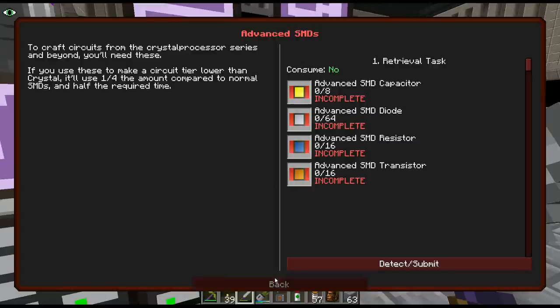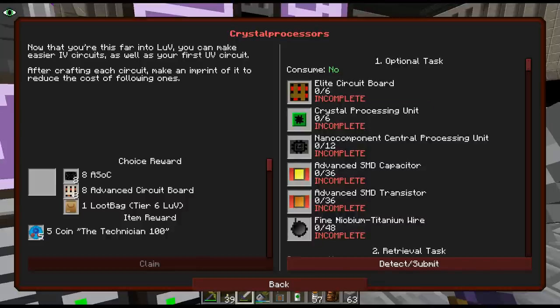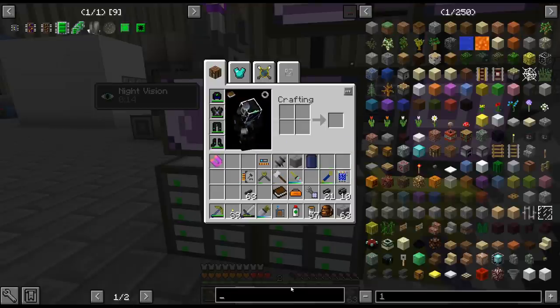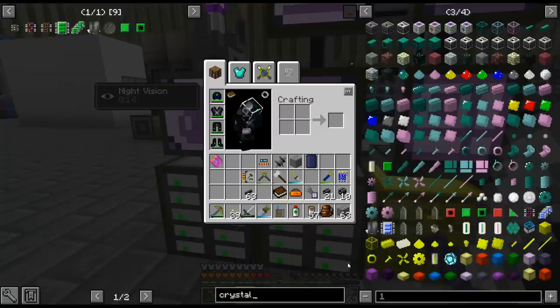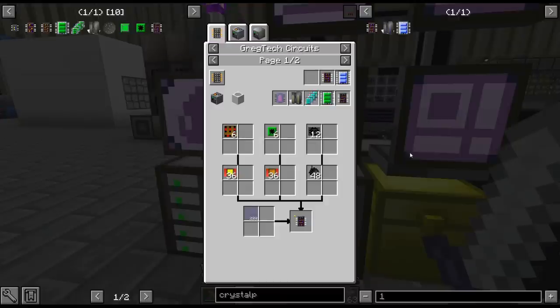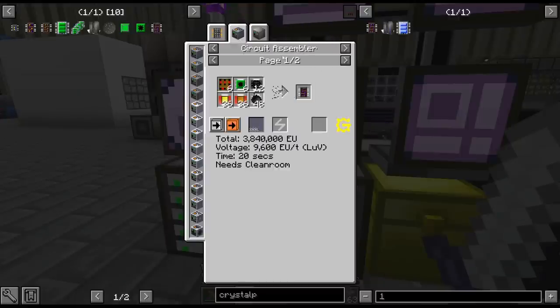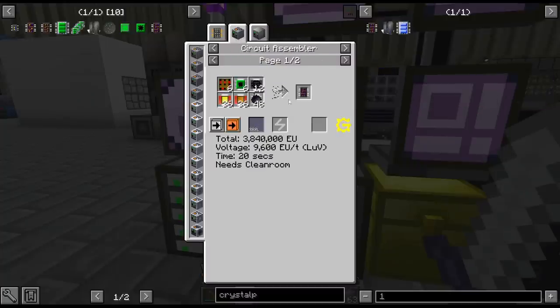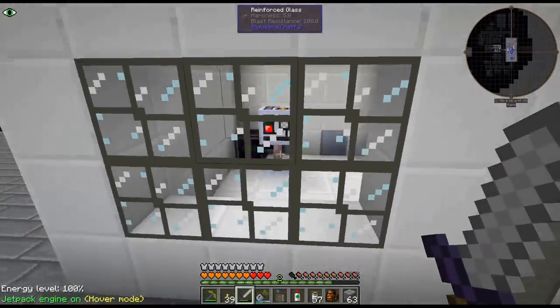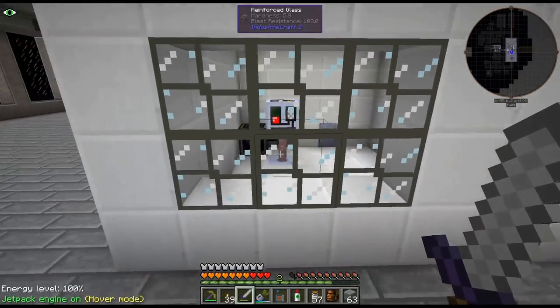Have we not done a quest for these advanced things before? I mean we've been using them forever. The crystal line — I think we actually need... the crystal processor, that's what it is. So let's throw that over there. Basically we're going to want to craft this up. If we do this in a regular circuit assembler it is 6-to-1 — we don't want that. We're going to have to craft them up in the circuit assembly line so it is a 1-to-1 ratio. But the very first one has to be crafted in the circuit assembler. LUV — do we have a LUV circuit assembler in there?